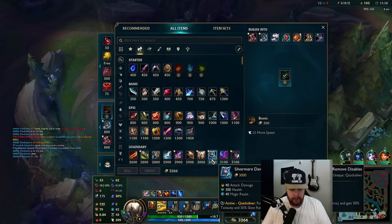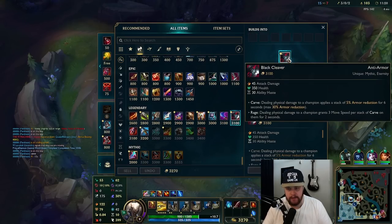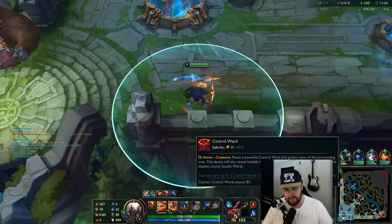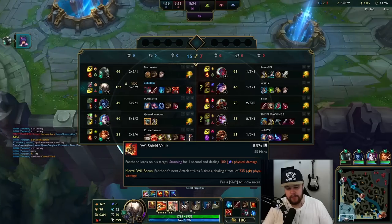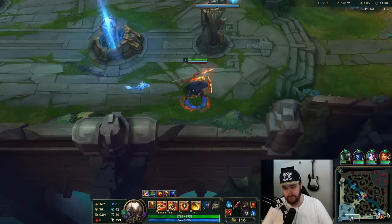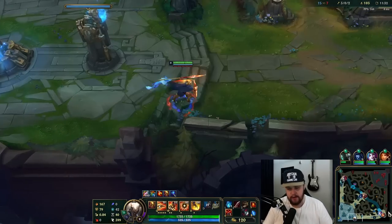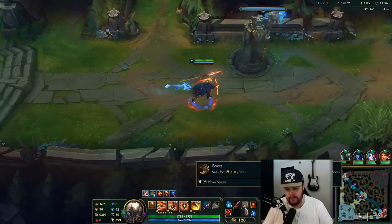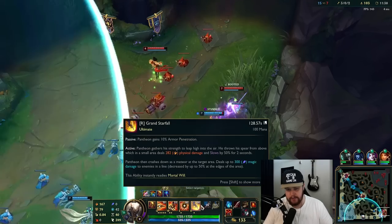The build is coming up — we got an instant Cleaver, that's nice. Cleaver is great on Pantheon, especially with the W thing, because it instantly shreds armor completely and then you W, Press the Attack procs, and you just do a significant amount of burst. I always go Dirk, Cleaver, and then CDR boots — I'd buy those in between.